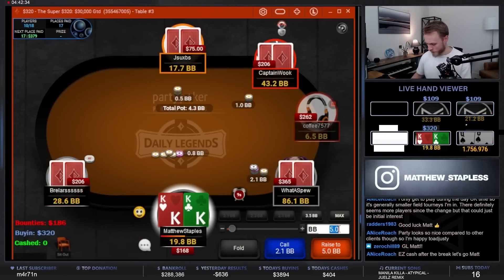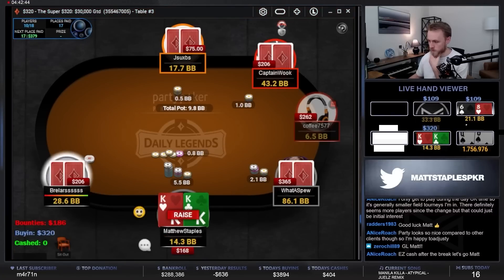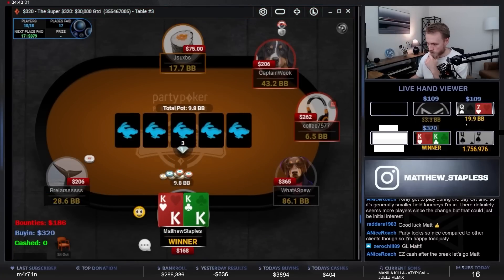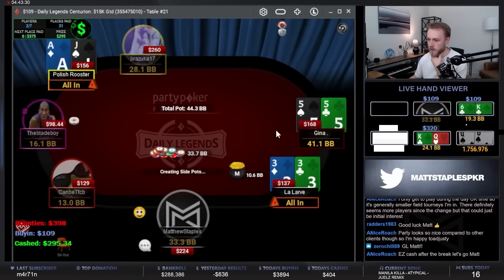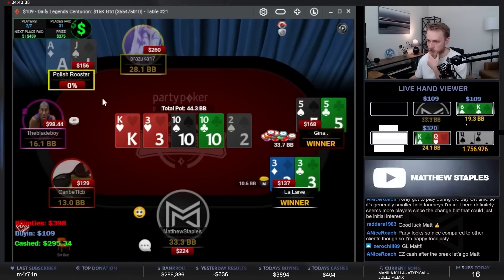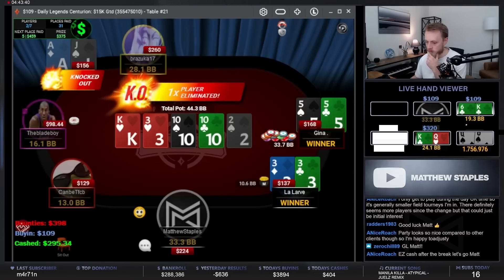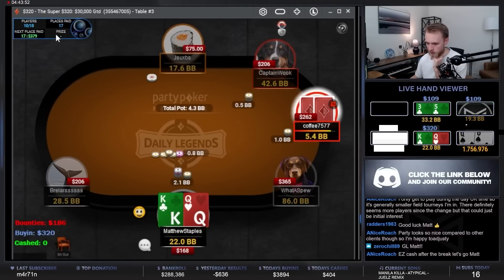Small three-bet is the way to go — we want to let the big stack send it on us, probably don't want to do too much shoving here anyway. They decide on the fold — we were obviously rooting for the gem. We see a limp-shove, shove, call. Short stack makes a full house, so it's actually the Rooster busting — wow.